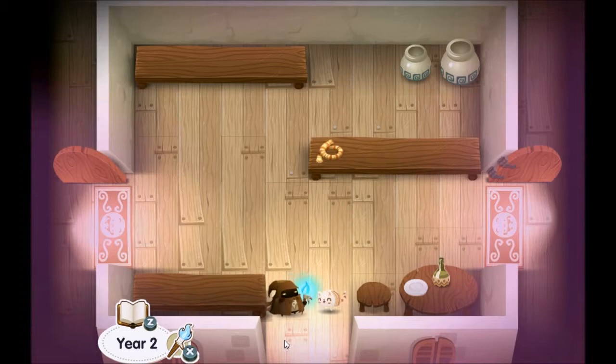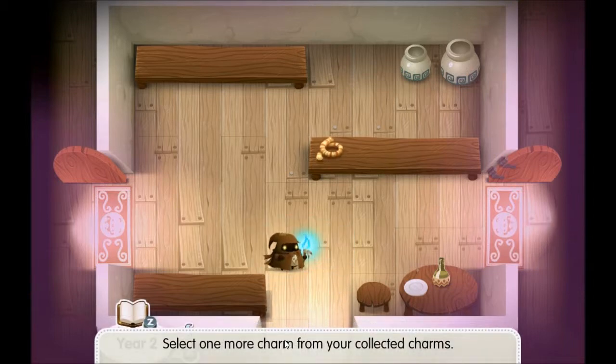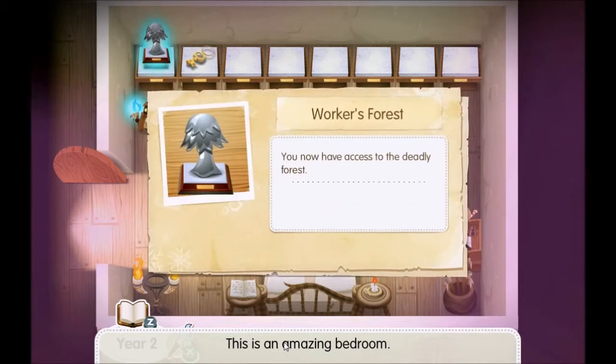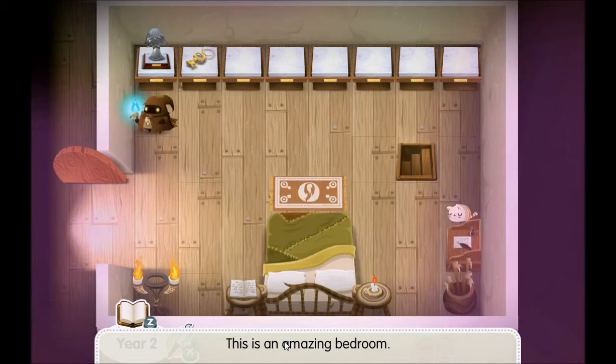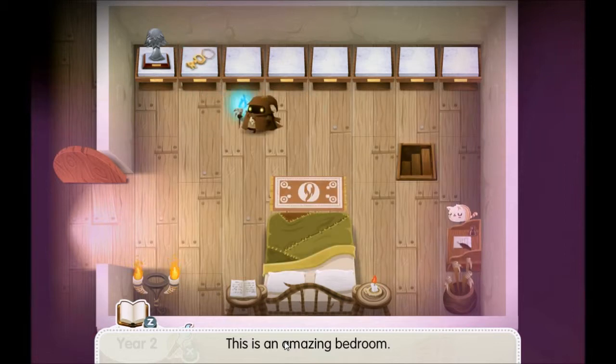Now I can go inside. The cat's been stuck here for a while — maybe that wasn't the best thing to do. These are items that are various things that I have collected over the time. You now have access to the deadly forest. That opens up my house — those are things that I have found over the time.